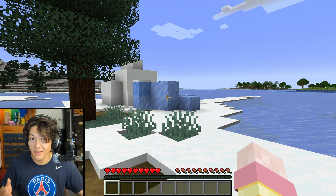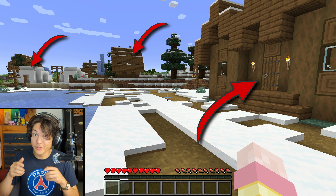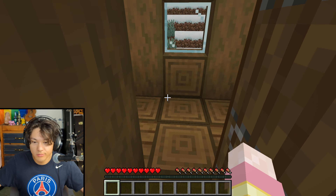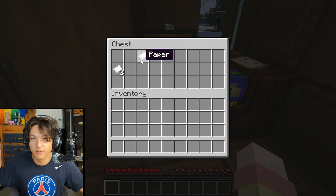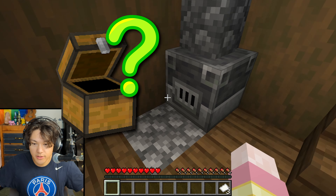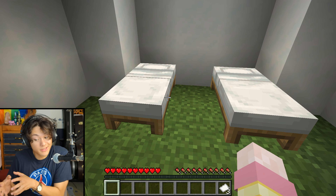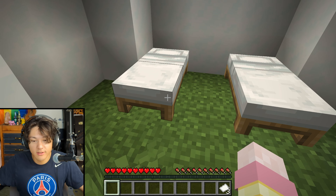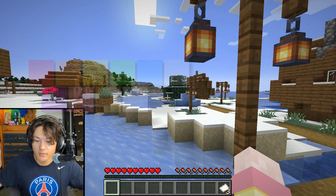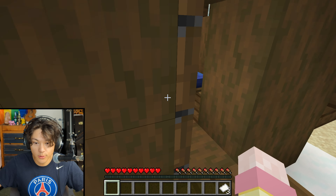Well, I guess I'll start by collecting some wood and searching these people's houses to see if they have any materials inside chests. Do you have a chest? Yes, you do. Paper. Great. Do you have any chests? No. Chests? No.